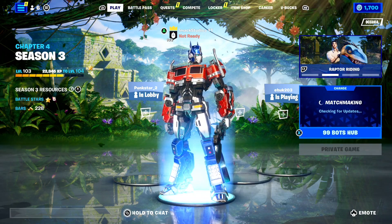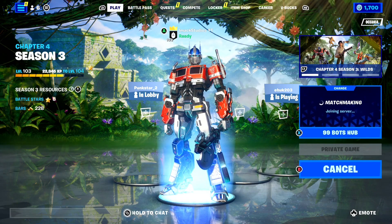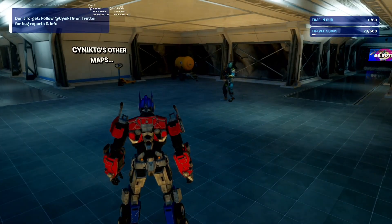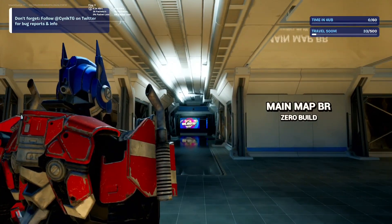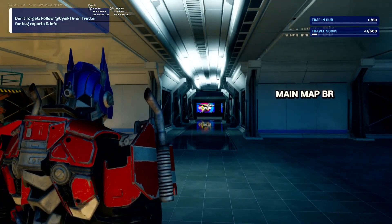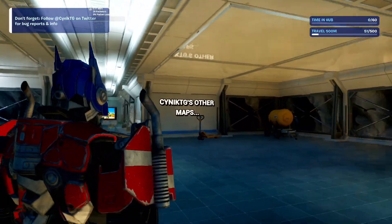I'm gonna load into a private game and let's go into this map right now to show you what it's all about. Once you load in, you're going to be in this hub spawn area, and you've got the main map battle royale zero build. If you want the zero build version of the map, you can go down there and get the zero build version of the full battle royale map. Or if you go down the other one, it's regular Fortnite battle royale with builds turned on.